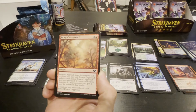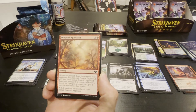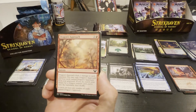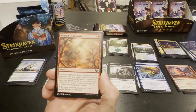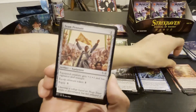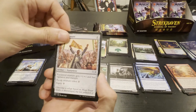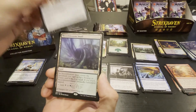Dragons Approach — deals three damage to each opponent; you may exile Dragons Approach and four cards named Dragons Approach from your graveyard; if you do, search your library for a dragon creature card, put it onto the battlefield, then shuffle. A deck can have any number of cards named Dragons Approach. Oh wow — it's just funny.